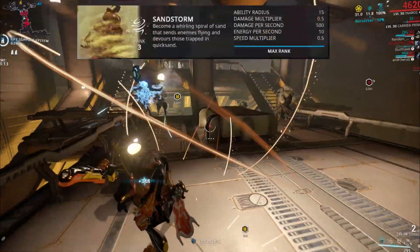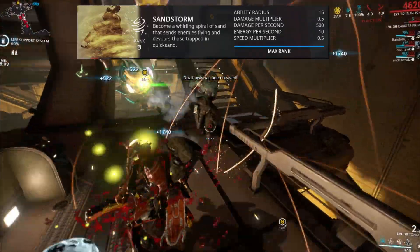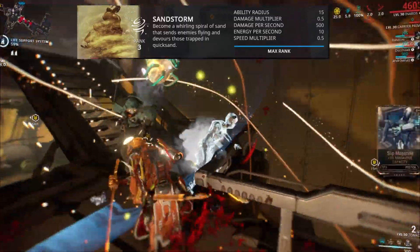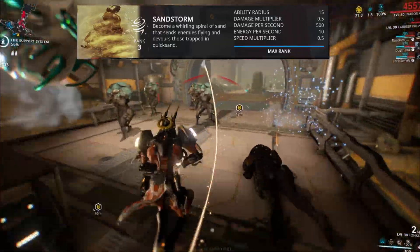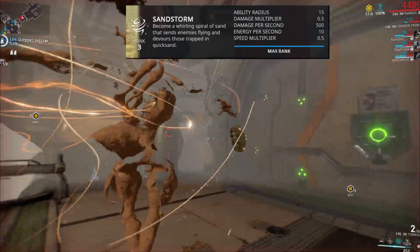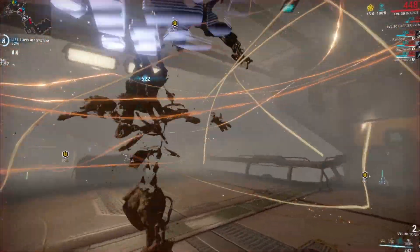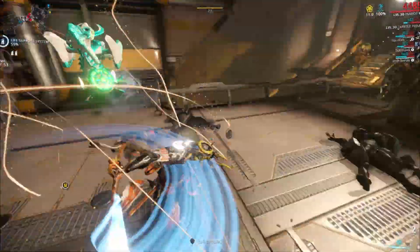The third ability is Sandstorm. This provides some CC and does a good bit of damage if people are trapped in your ultimate. It can help you clear a room, and as a bonus, it'll draw in items and bodies for you. So once you uncast it, you can just cut people up like crazy. It's very helpful — it's like your oh-shit button. It'll really help you out when you're in a pinch.